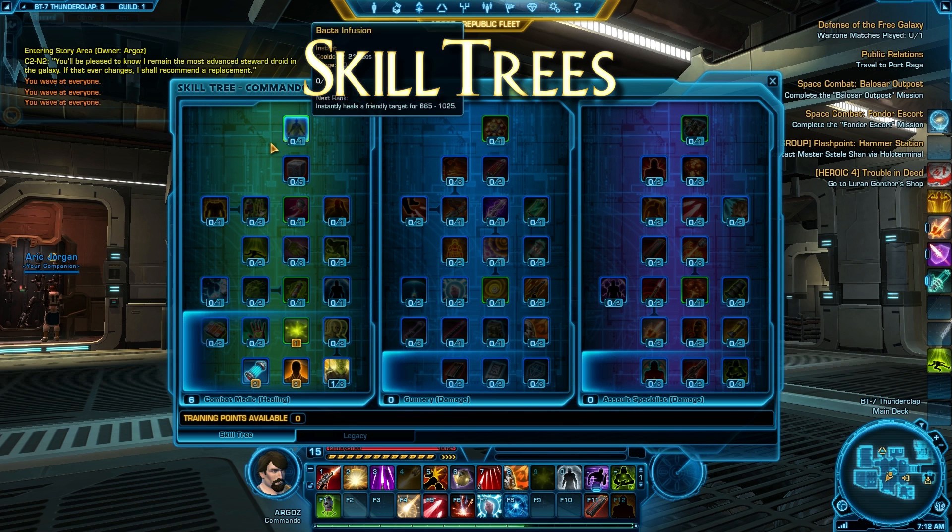Now depending upon your class, you're going to have a different set of trees like this. This one happens to be the commando talent tree, which is made up of three parts: the combat medic, which is the healing branch; the gunnery, which is a damage branch; and the assault specialist, which is also a damage branch.